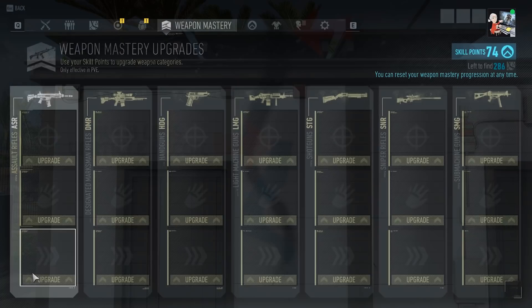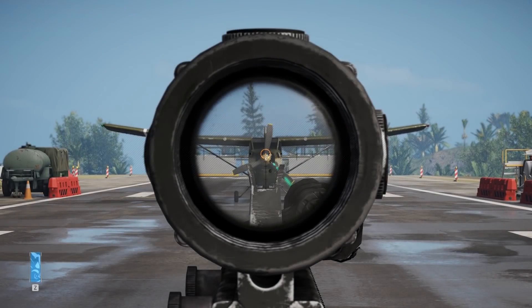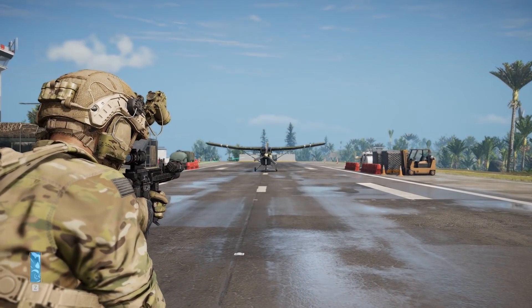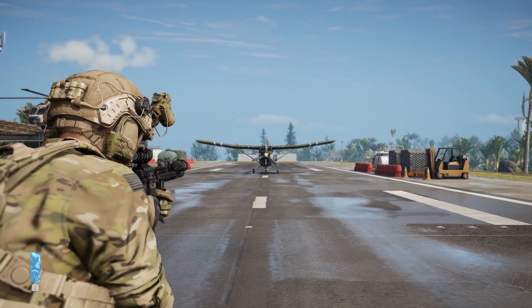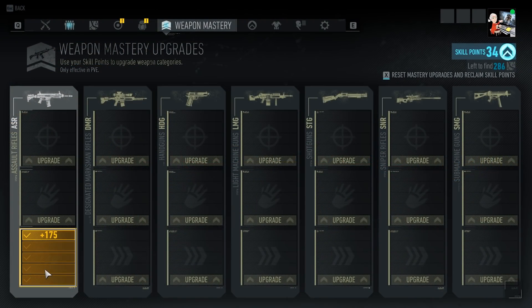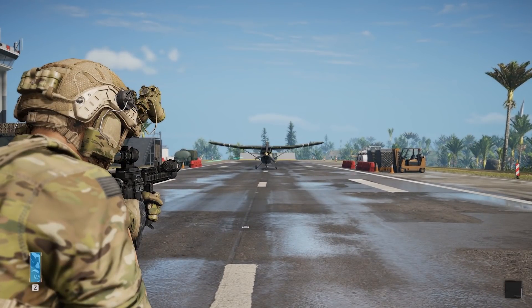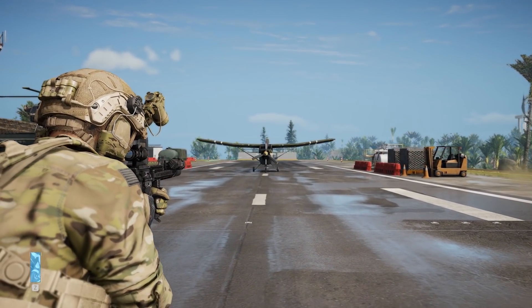Our last upgrade is Mobility, which provides speed and agility when aiming down sights. Without this upgrade, it takes Nomad almost 30 seconds to travel the 70 meters to the airplane. Once fully upgraded, Nomad's speed is an incredible improvement as his time is cut almost in half, measuring the 70-meter distance to the plane at almost 15 seconds.